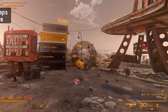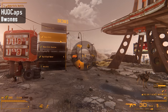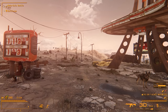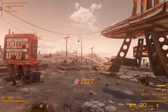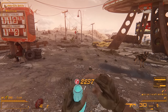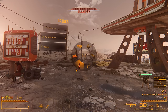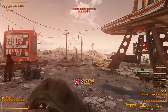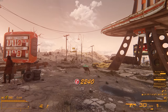Next is a mod called HUD Caps, which adds a unique HUD feature from Fallout 76 — whenever you pick up caps, a big widget appears in the middle of the screen telling you how many you picked up along with your total. It's nothing too crazy or necessary, but I genuinely like this mod because it activates the reward neurons in my brain and makes you feel motivated to grind for more caps.